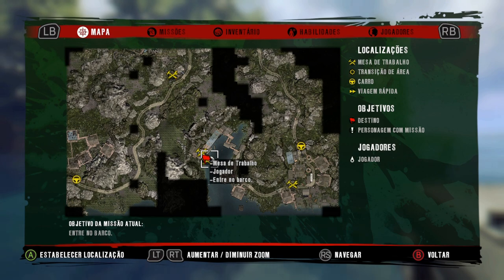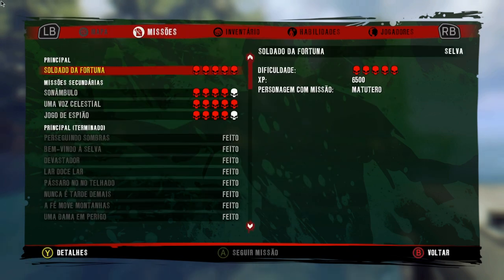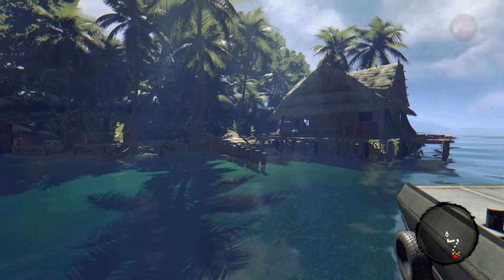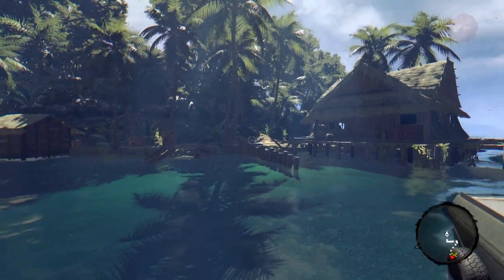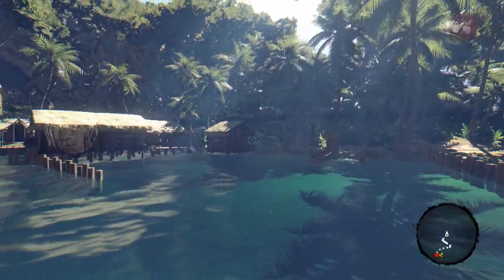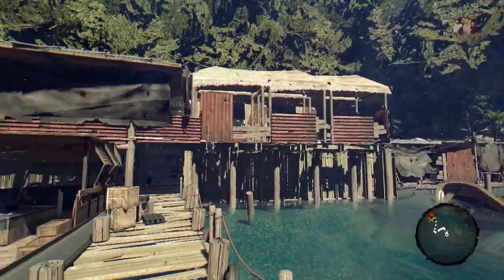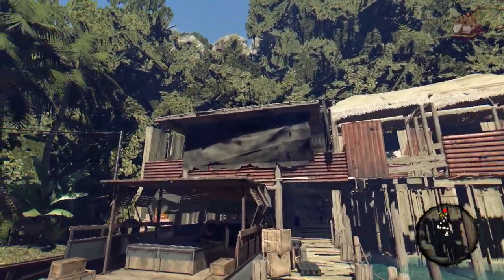E para vocês fazerem esse 12º glitch, vocês deverão avançarem na história do jogo e vocês deverão fazerem essa missão primária, Soldado da Fortuna, que vocês terão que cumprirem um dos objetivos dessa missão, que é matar o líder dos bandidos. Vocês virão daquele lado de lá, passarão por esse caminho aqui, onde haverão vários bandidos. E o líder deles estará bem aqui em cima dessa cabana.